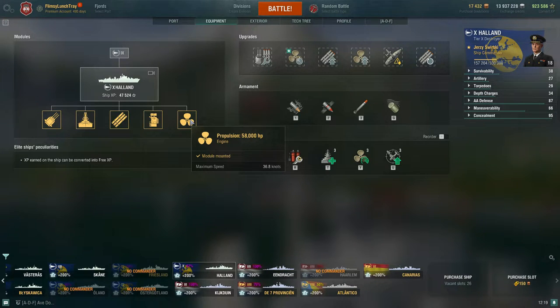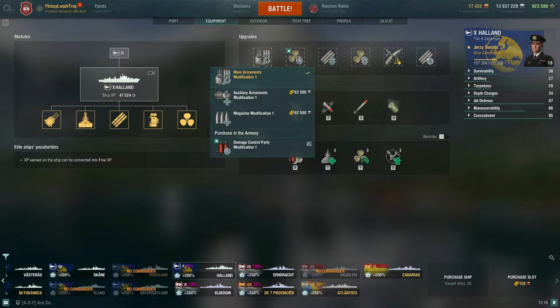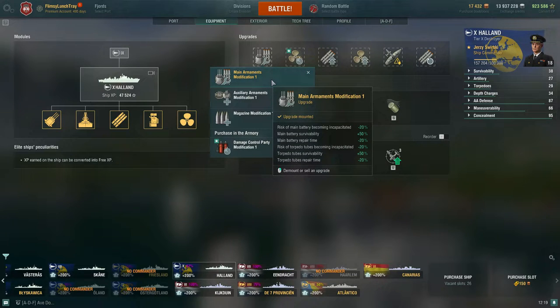For upgrades: first slot, I'm going to recommend Main Armaments Modification 1. It reduces the risk of your main battery and torpedo tubes from becoming incapacitated by -20%, increases their survivability by +50%, and reduces repair time by -20% if they do become incapacitated. This is the cream of the crop for the first slot on Holland, just because her guns and torpedoes are both powerful.